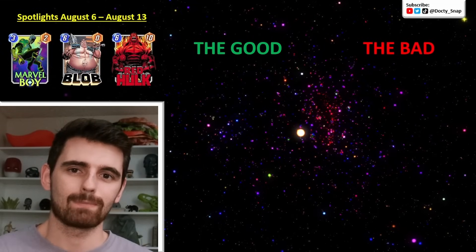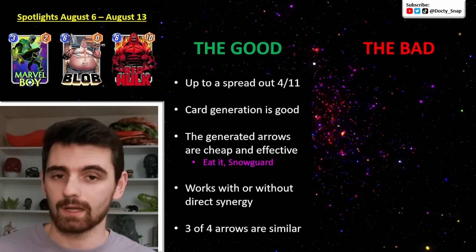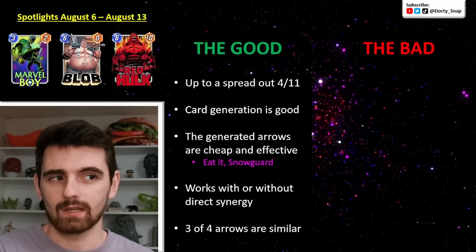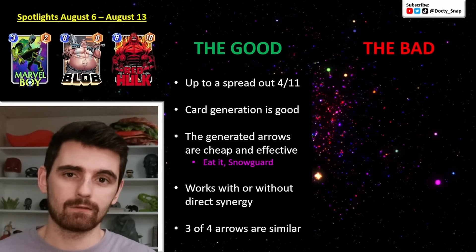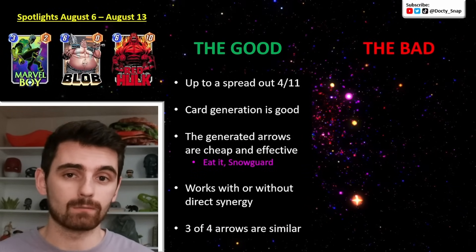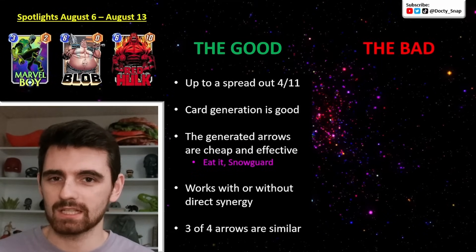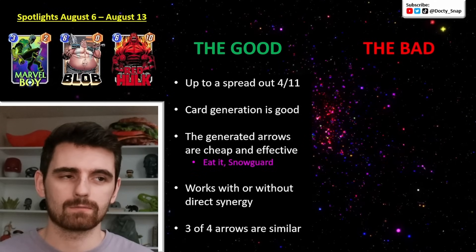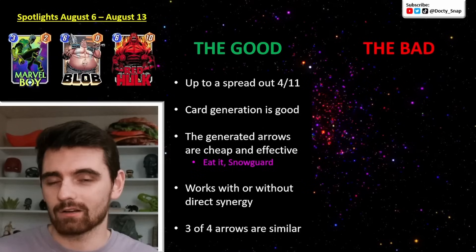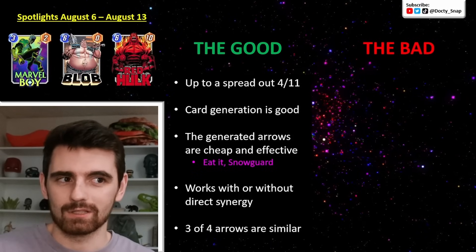Looking at the good and bad for Kate Bishop — first up for the good, she can get up to 4-11. You pay 2 for Kate, and each arrow costs 1. If you get the arrows that go up to 4 power each, you're essentially paying 4 energy total and getting 11 power, and that can be spread out over multiple lanes and multiple turns. It's nice having those options and filling out your curve in terms of energy each turn. Card generation is just a good thing — you keep your hand full and never really run out of options.